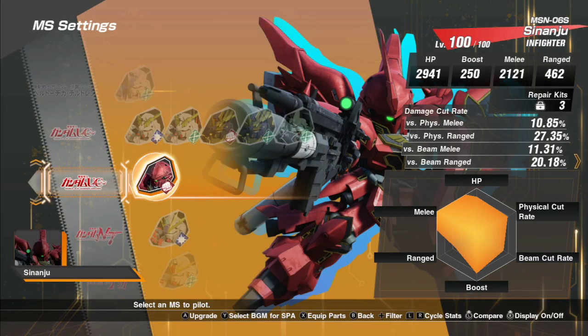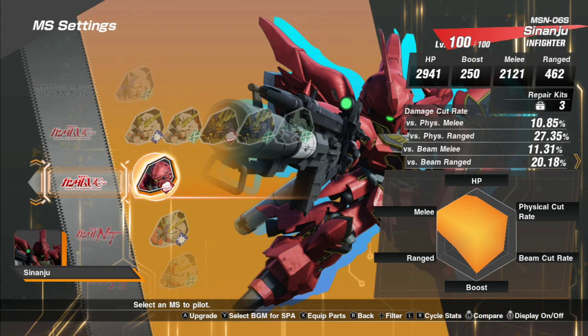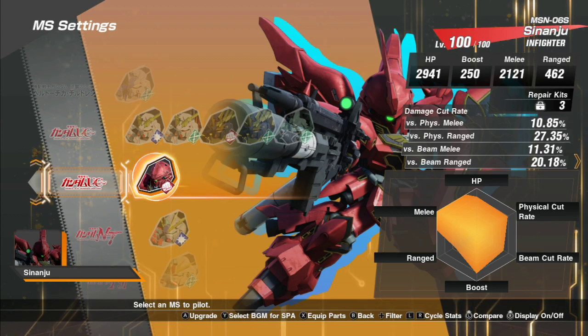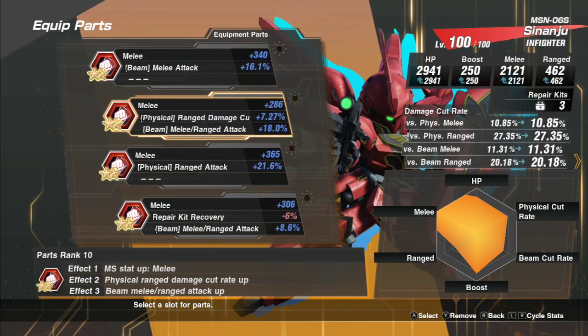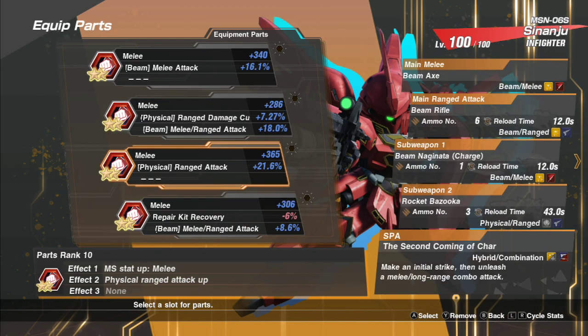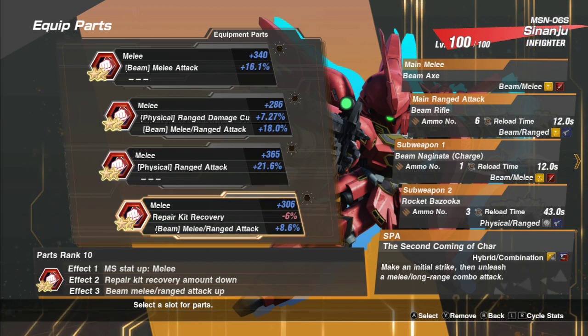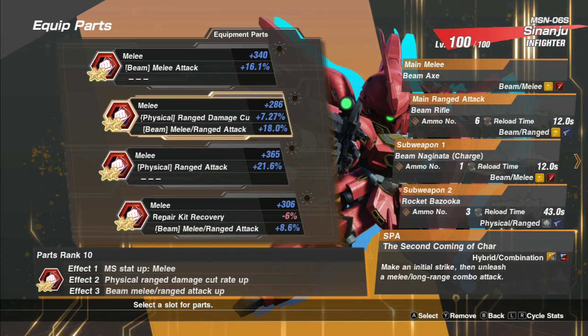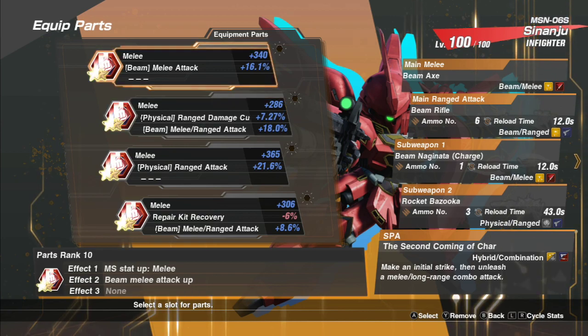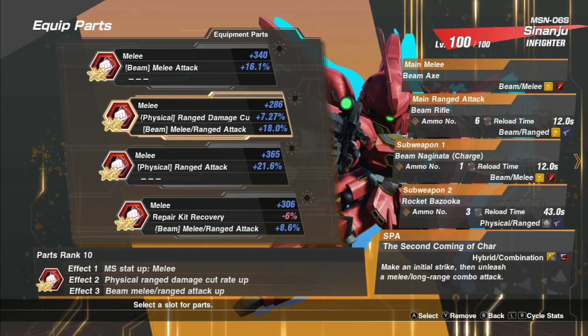So what is up guys, we're going to teach you how to build your Sinaiju to hit like a damn dumpster truck and hit for a zero to death KO. So this is the build that's going to get you there. Physical range just for his Rocket Bazooka — this is fine, this will give it a little extra ult damage. B melee up, B melee up, and B melee up. That is still a good 42% increase, so we take those.